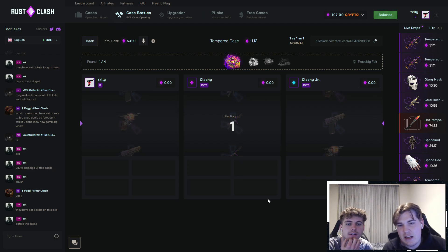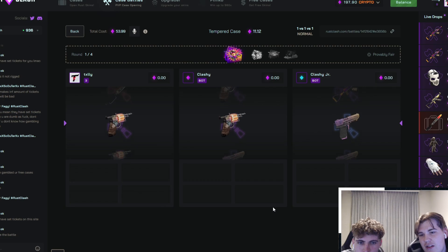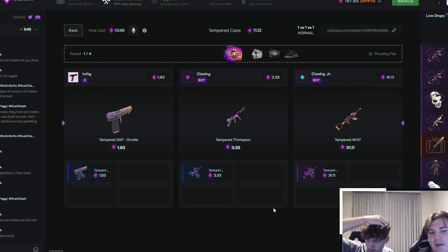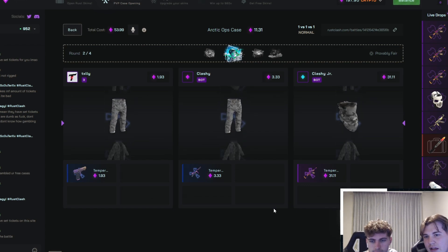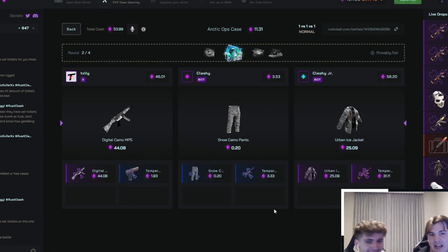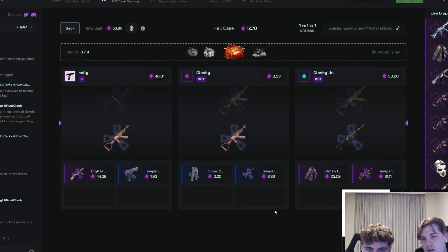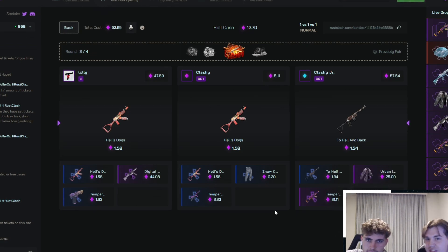It's a bit like Hype Drop, but I actually really like the Rust cases. I think we want like a tempered AK. $31 — okay, great start from me. Give me a tempered AK. MP5, that should be good. $46 there. We're still down, we need a hit here. He needs to miss. AK, that should be better. 10% dream — this all comes down to the 10% case. Please, 10% me, I dare you.